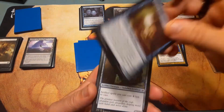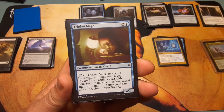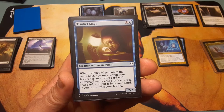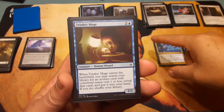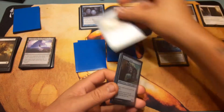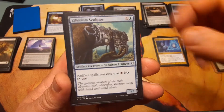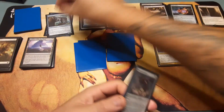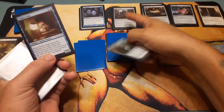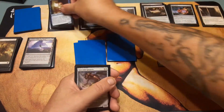Creatures: Trinket Mage — go find an artifact that costs one or zero. When Trinket Mage enters the battlefield, you may search your library for an artifact card with converted mana cost one or zero, reveal it, put it into your hand, then shuffle. It's a 2/2 for three. Etherium Sculptor: artifact spells you cast cost one less. That's awesome — if it's a two or three drop, it costs one less. But you can't use this to get something for free; it doesn't work that way.